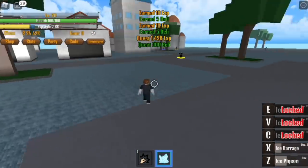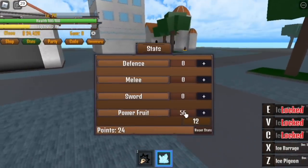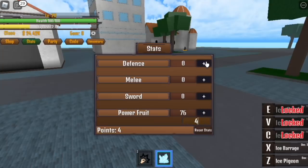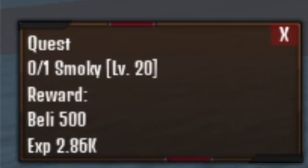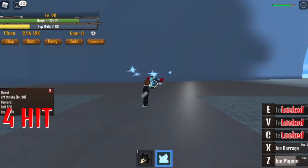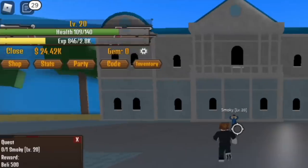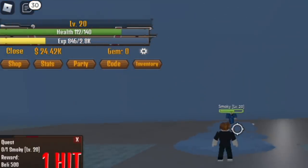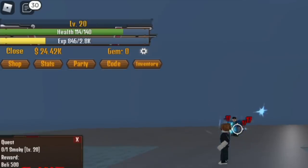When you reach level 20, you can now proceed to your next quest: the Smokey Quest. This Z and X combo is strong enough to defeat Smokey. Check it out — level 20 Smokey, you're level 20, just one combo. Did you see that? Someone used the Quake Fruit, and when I used the Z skill, it turned into Ice. For me, that's so amazing — so realistic.